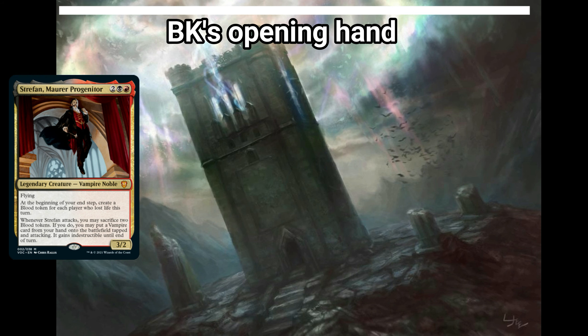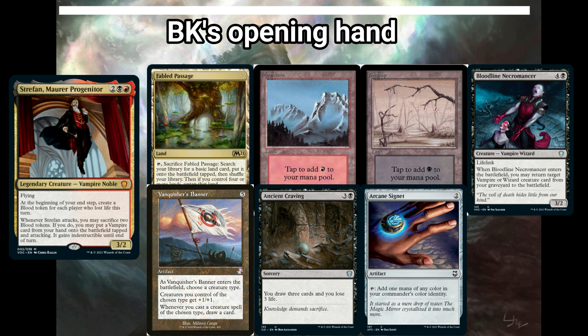Next in the turn order is me, BK. I'm playing Straffan Marrur Progenitor, looking to make a bunch of blood tokens and then use them to cheat out big threatening vampires from my hand. I kept a seven card hand with Fabled Passage, Mountain, Swamp, Bloodline Necromancer, Vanquisher's Banner, Ancient Craving, and Arcane Signet.